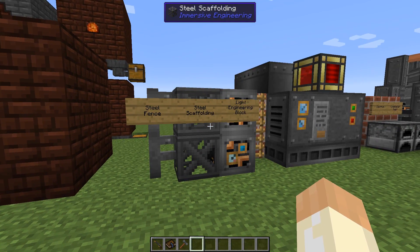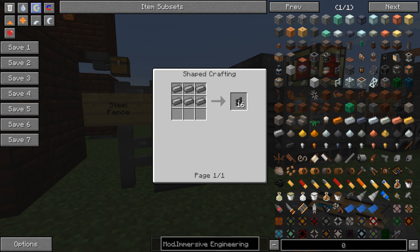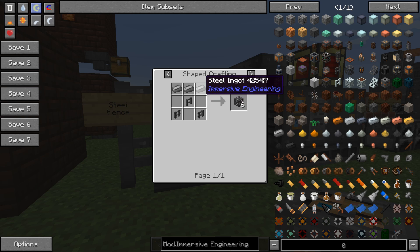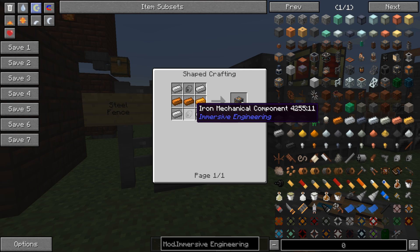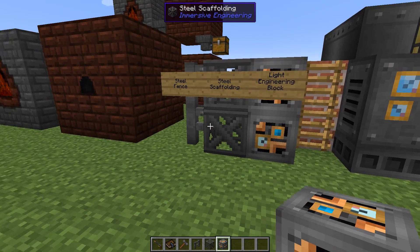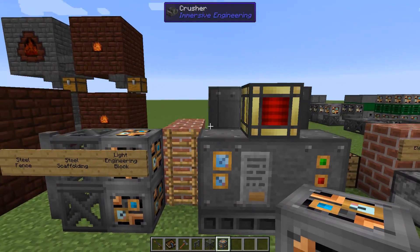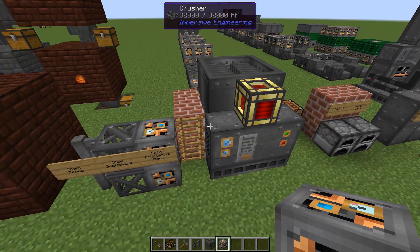We have steel, coal coke, and creosote oil — it's time to move on. The steel fence is made out of steel ingots only. Scaffolding is made from steel fence and steel ingots, also easy and simple. Then the light engineering blocks are made from copper, iron, and more copper and iron — simple iron, steel, and copper.